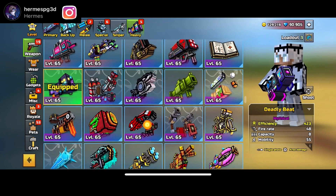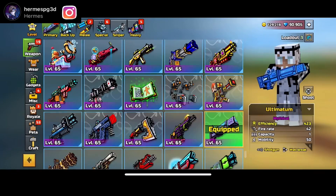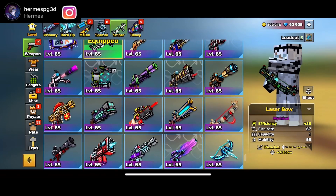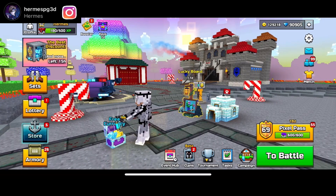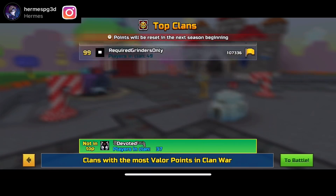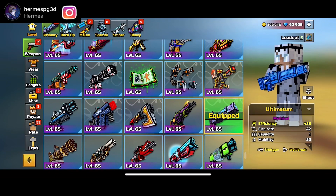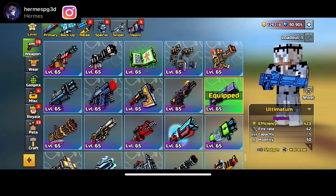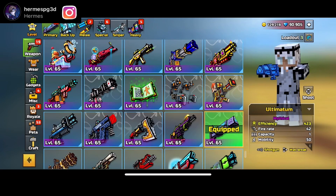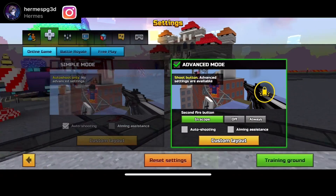As you guys know, Pixel Gun 3D has gone through a lot of things the past couple years. We have a whole gifting system, and in this new patch — which is not available on iOS yet, sadly — a lot of things have come into the game. We have vents, free keys, free gems, the lucky board, clans is completely different now. There's so many changes and it's actually kind of awesome. Van prices have gone up, a lot more deals, more discounts, and a lot more opportunities to get currency and really get good at this game.